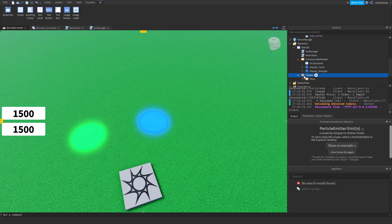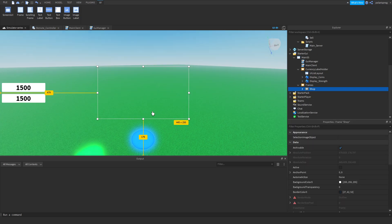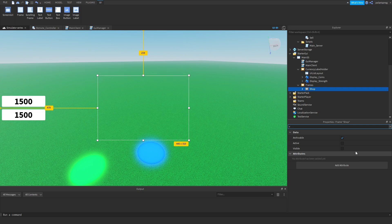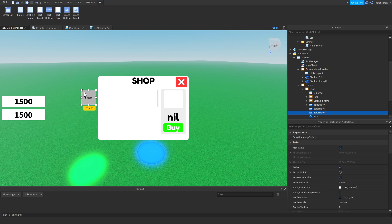Inside our Frames Shop, I'm going to make sure the shop is visible. Sorry if I have a weird studio layout — let me just fix that, remove the tag editor, and make the output smaller. I'm going to make the shop visible and add a text button. I'll change the size of the text button, scale it to roughly square. I'm going to have two buttons — rename the first one to SelectTools and duplicate it, renaming the copy to SelectStorage.